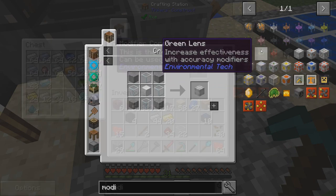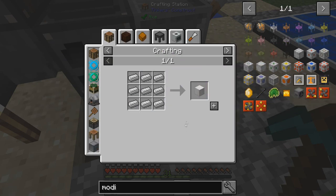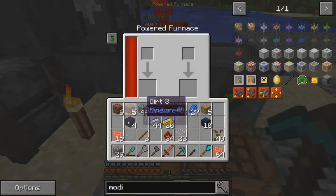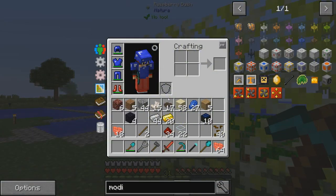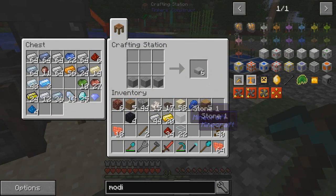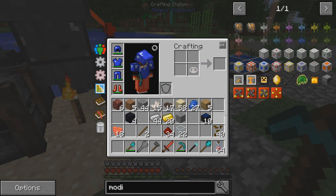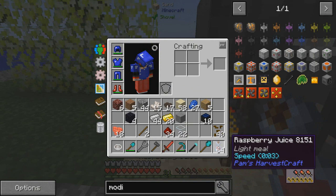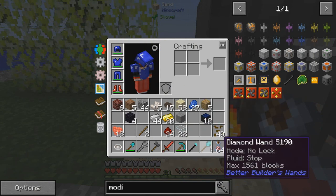Next up we're gonna need four modifier cores, which is stone, clear glass - which we have tons of - and blocks of iron. This is pretty simple to make. We need to smelt up some stone. And just by making this we can also make a juicer, which we can throw our berries into to make raspberry juice. It increases hunger and gives you speed for three seconds for some reason.